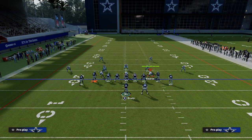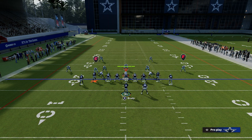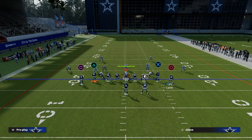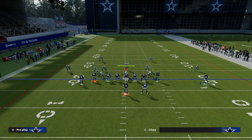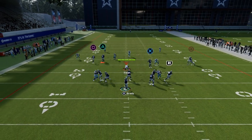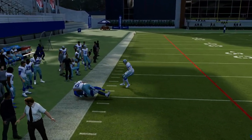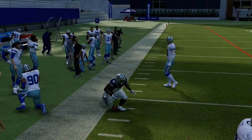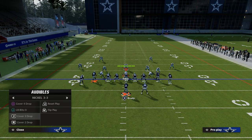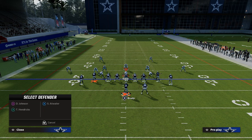The one coverage that I think is kind of interesting is cover two, or Tampa two. Cover two does have a little bit of potential to kind of hang with this concept, because the streak can't attack deep. But typically that corner route is going to get over the top of the cloud, unless they're putting 30-yard clouds out there. In which case, that's going to mean they'll have to double flat, and I'll show you what we do against a defense that is double flatting.